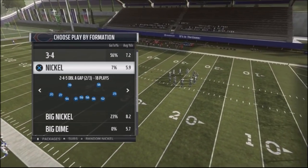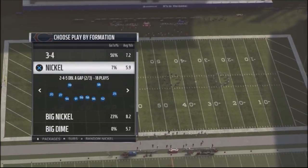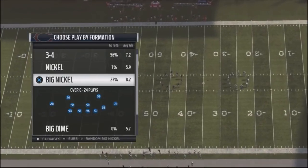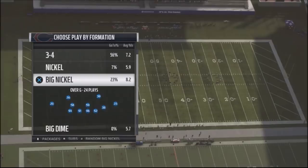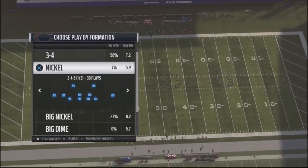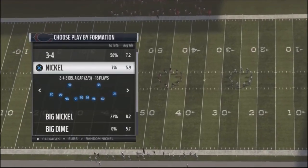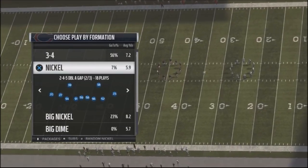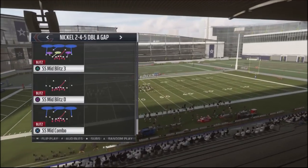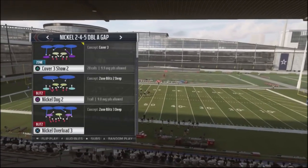I'm going to be coming out of the Nickel 245 AA gap — a really flexible formation. You can actually access this formation out of the Big Nickel Over G, so you can get into this from some of the stuff I've shown you earlier. I'm going to show you kind of a glitchy blitz that we can use out of this AA gap look.